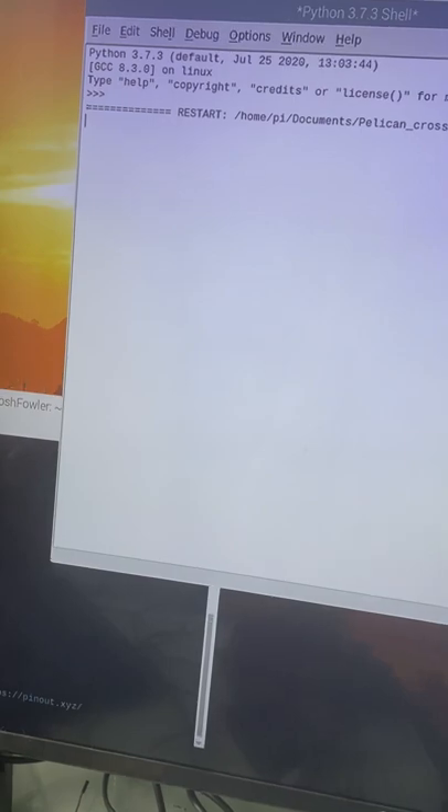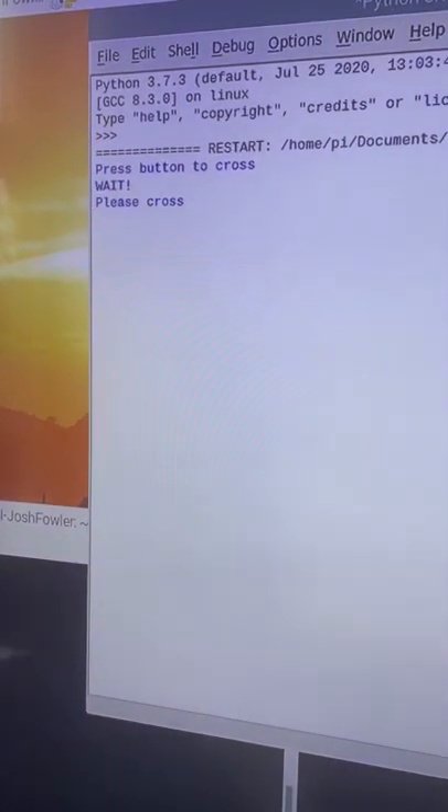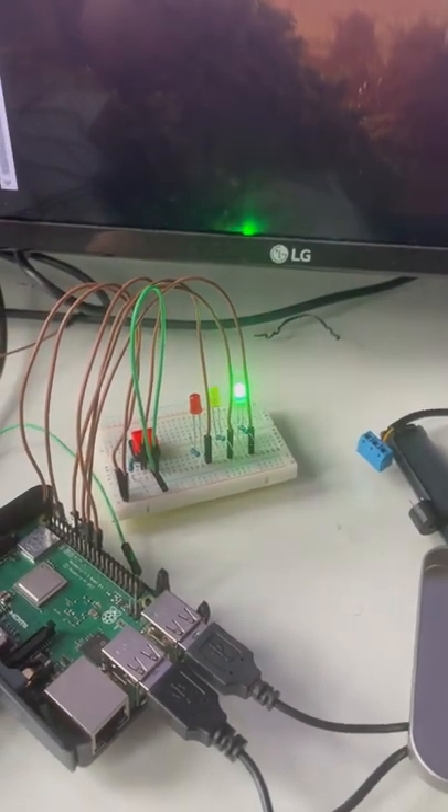It should start, and then we click the button and that goes back up. Wait, then it runs through to red, asks you to cross, and then it should say wait again. Then it goes back to amber flashing, then it goes back to green.